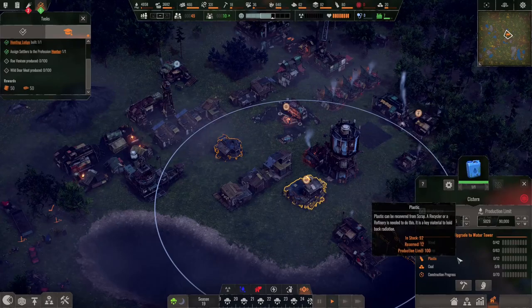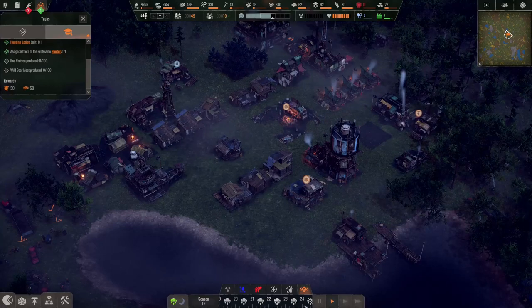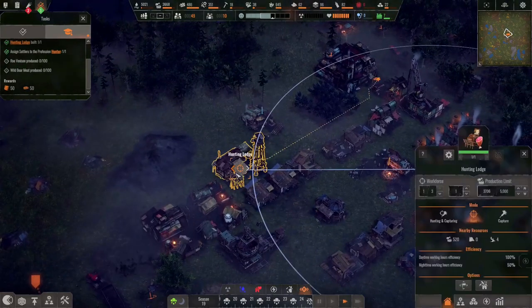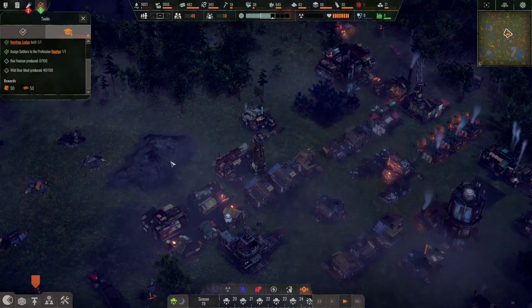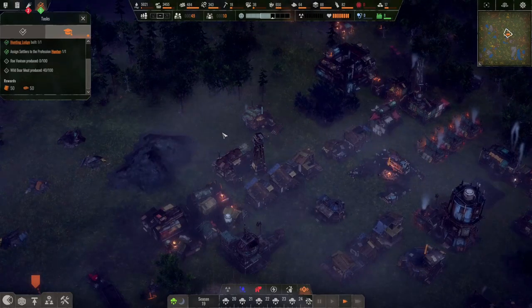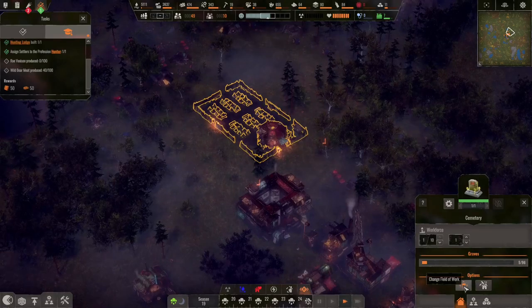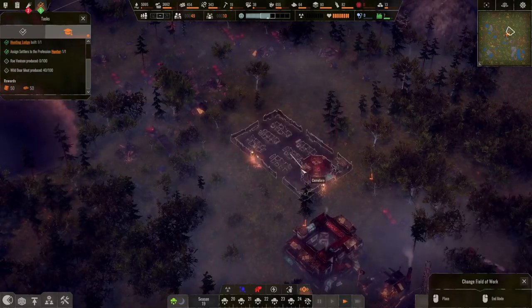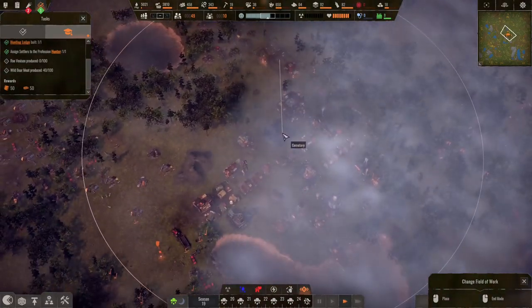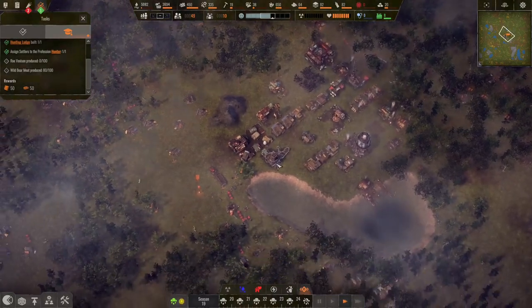Let's upgrade it to a water tower. Whoa, it has a field of work! I guess they can collect people — I mean resources — from that area.